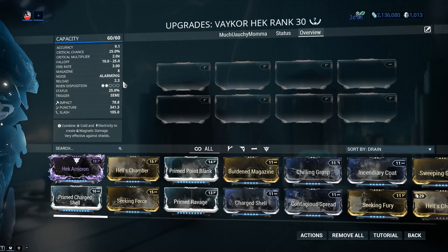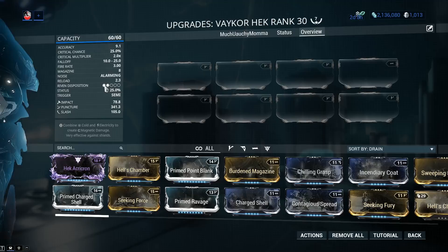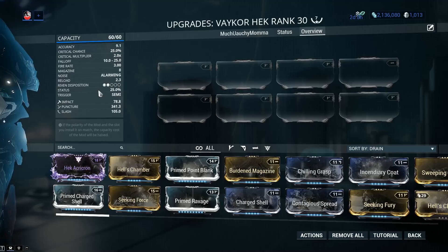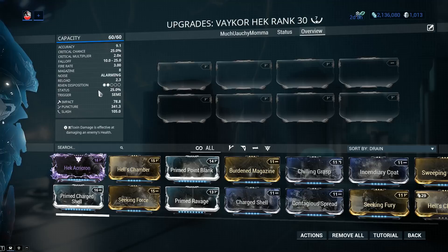A Riven disposition of 2 out of 5. This one saw a buff in the Fortuna patch - the Hek went up from 0.6 to 0.9, so Riven disposition is 2 little balls. Is it worth going for a Hek Riven? Yeah, but only if you love the weapon and want to get the most out of it. When it comes to Dispo 2, you're not going to see a huge amount of stats on your Rivens, but it's still worth getting. Status chance is 25%, and when I see 25% on a pellet-based weapon, I just start thinking about all the ways I can get that magic 100% - but more on that just a tad later.